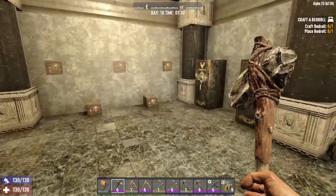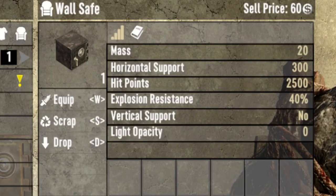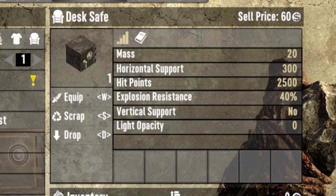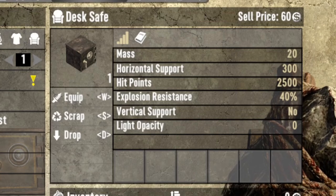We'll start out with the wall safes and desk safes, two of the most common types of locked items you'll find in 7 Days to Die. Here are the stats for the wall safe: 2,500 hit points, 40% explosion resistance. The desk safe has identical stats, so it requires 2,500 hit points to unlock the item, and then another 2,500 to completely destroy it.